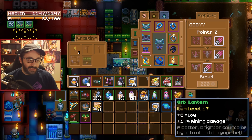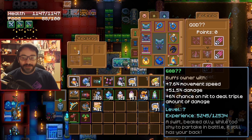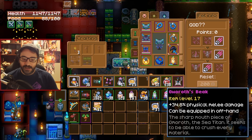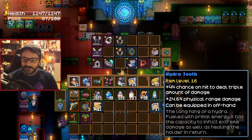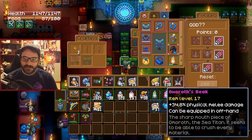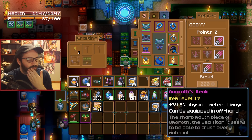The orb lantern adds a chunk of damage to the weapon since it offers more mining damage percent. For the pet I went with the bird, which offers the triple damage chance that can obliterate enemies and bosses if procced enough. Instead of Amoroth's beak you could go for a higher triple damage proc chance using Hydra's tooth, which gives a 4% on-hit chance to deal triple damage. I'm not going with it because I'd rather have the non-triple hits also deal substantial damage.